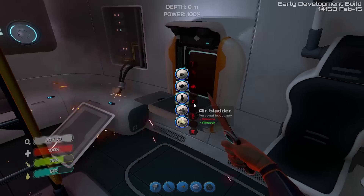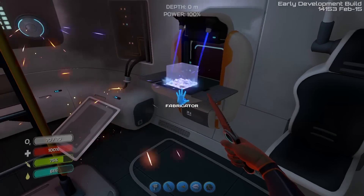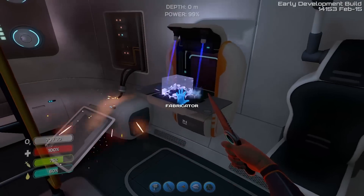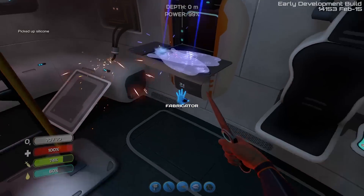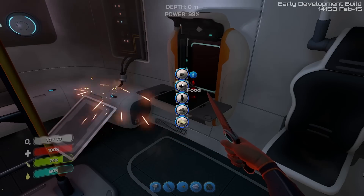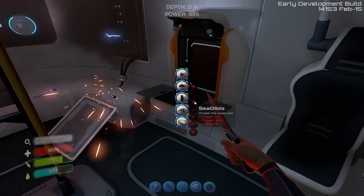It's basically almost like a ballast on a submarine that you can just activate and then float up to the top really fast. But right now I want to make silicon, because then we can make flippers. I need two silicon. Knife, flashlight, sea glide — power cell, copper wire, titanium. Okay.